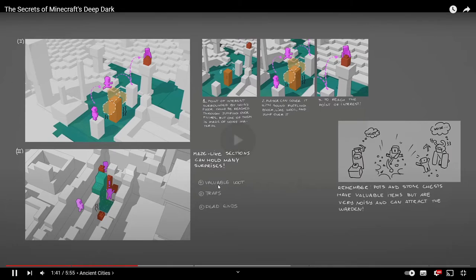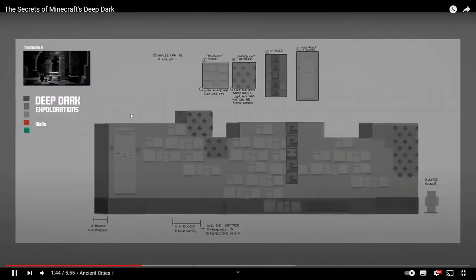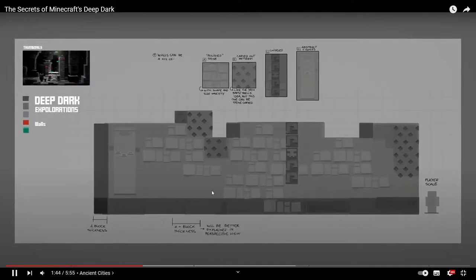There were also plans to add valuable loot traps, dead ends, and mazes. I don't know if I would have liked mazes inside the Ancient City — it's already a maze as it is. There would have also been points of parkour. As you can see, you would have had to do parkour to get to certain chests, which I also don't think I would have liked. The average or below-average player probably wouldn't have been able to do that — that's probably why they scrapped it. But it's cool that they thought of unique ways to get loot.